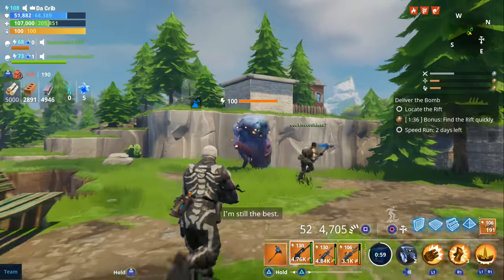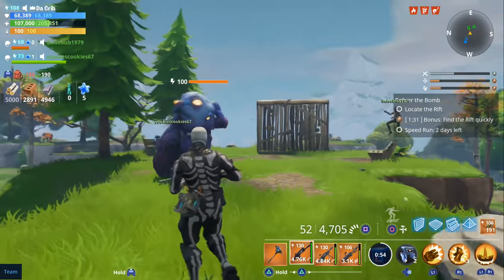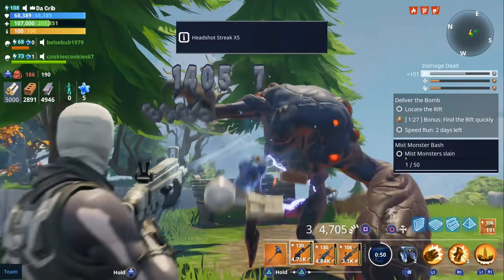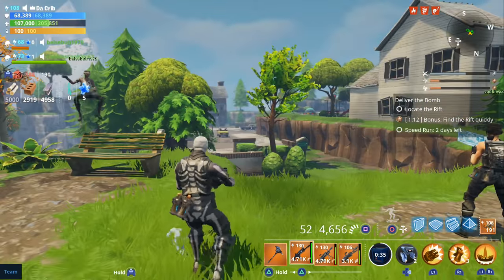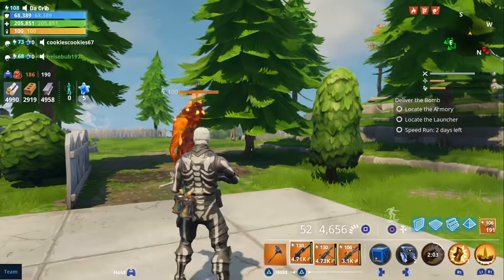Let's see how long it takes to kill this smasher — we'll do it at 130. It took us three seconds to kill the non-elemental smasher. So we killed the fire smasher in four seconds and the non-elemental smasher in three seconds — that's crazy.